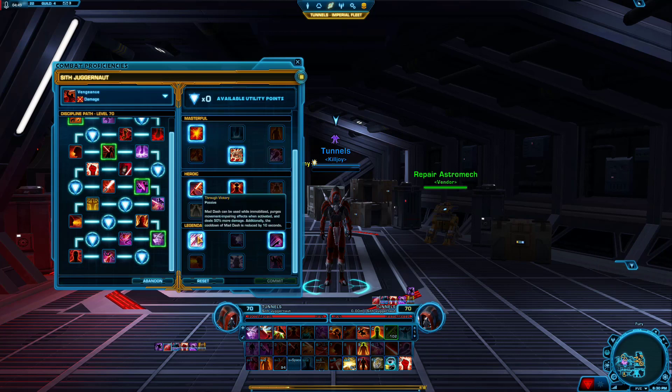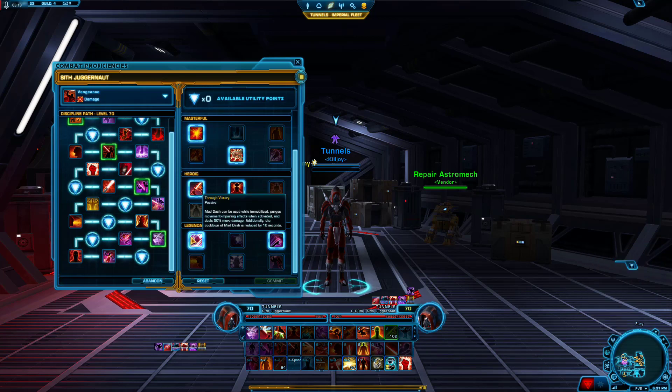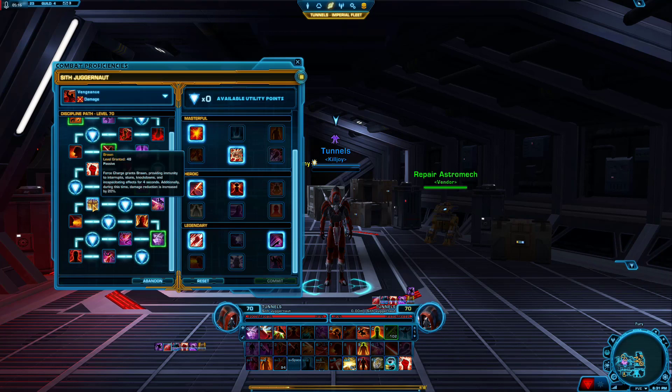So taking Through Passion. Legendary — Through Victory. Mad Dash gets rid of Immobilize and it has a reduced cooldown. Mad Dash helps you to get another Force Charge off. Let's say you're rooted and standing right on top of somebody — Force Charge has a minimum distance, so you can't Force Charge to somebody if you're standing right on top of them. You can just Mad Dash away and then Force Charge right back and get that nice CC immunity and damage reduction.